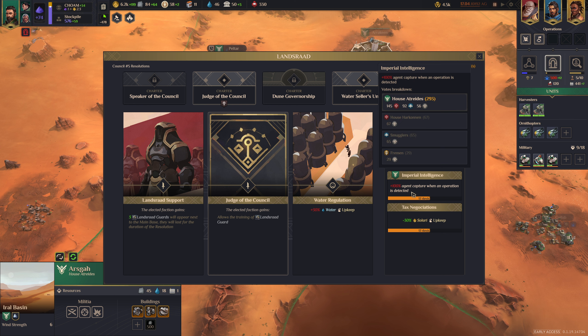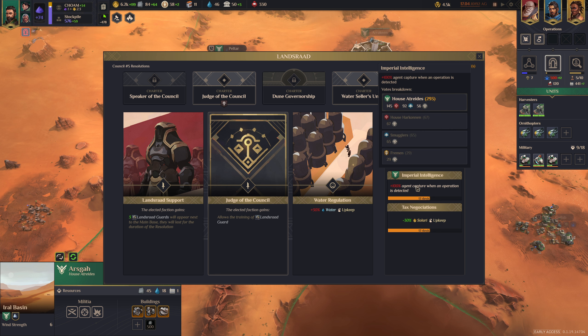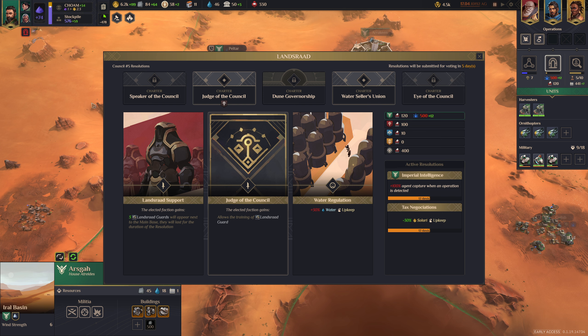Currently, if the Corrino tries to use an agent, 100% agent capture with an operation is detected — that's a negative thing for me right now. There's also globally a Solari upkeep discount. You can always hover over things — if you see a red indicator, hover over it to find out what's going on. If you go negative on any resources or miss a payment, you'll see a red thing pop up telling you what's happening. Read that closely. Sometimes it's a resolution you can't change, but there are also positive green ones that might pop up.